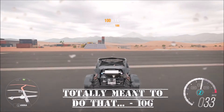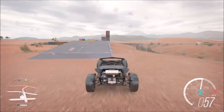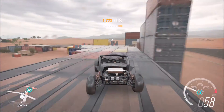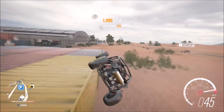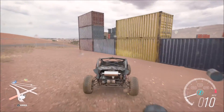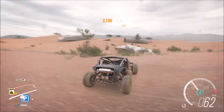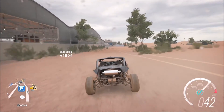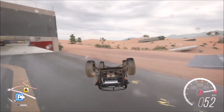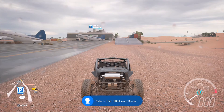The last achievement is called Totally Meant to Do That — another easy 10 Gamer Score. It requires you to do a barrel roll in any buggy. The buggy I've chosen is the Aerial Nomad. The location I'm using is at the airport, just off the runway. You'll see a few of my failed attempts — it is a bit of a pain, but not that hard. I did unlock it in a stupid way: I do the barrel roll but don't get the achievement, then straight after I do it again, land on the roof, mess it up completely, but get the achievement. No idea what's going on there.